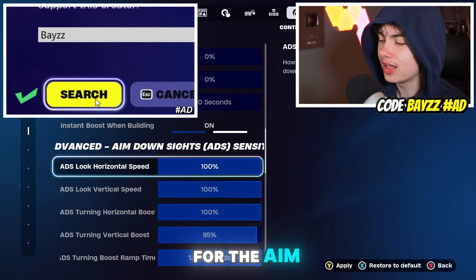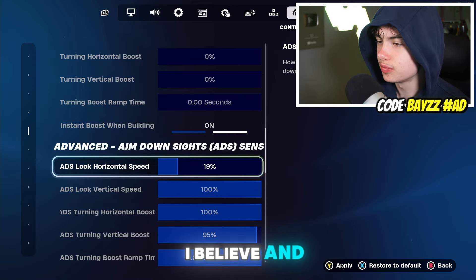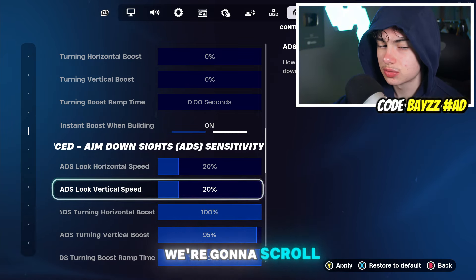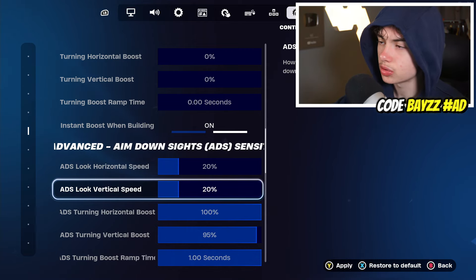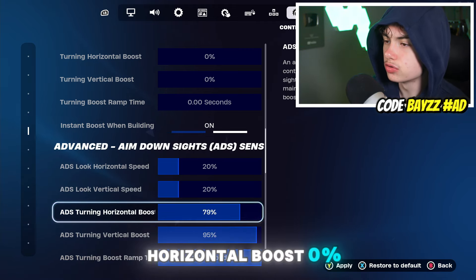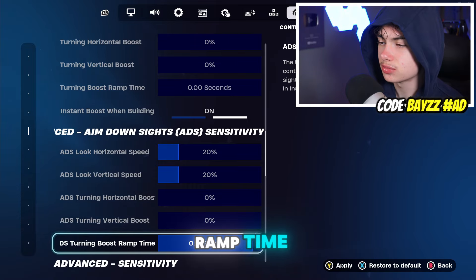For the Aim Down Sights sensitivity: Horizontal Speed on 20% and Vertical Speed on 20%. Horizontal Boost on 0%, Vertical Boost on 0%, and ADS Turning Boost Ramp Time at 0 seconds.